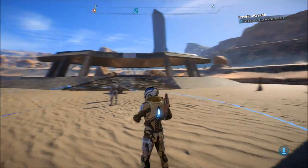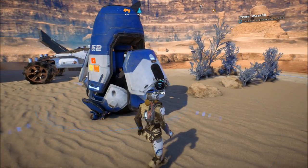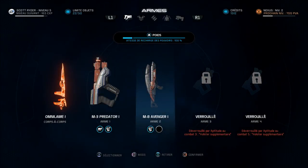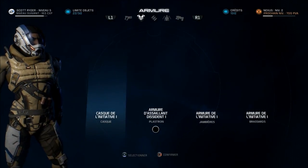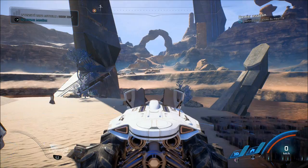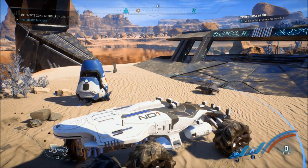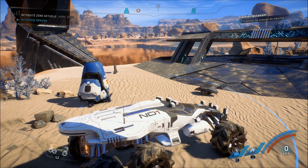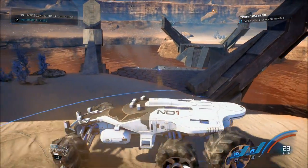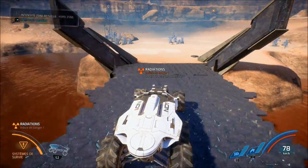Qu'est-ce qu'il est beau ! Parlons de la mission. Je dois enquêter sur un meurtre lors de mon séjour dans le Nexus — le Nexus, c'est un petit peu l'équivalent de la Citadelle. Je dois enquêter pour savoir si un individu condamné à l'exil est innocent ou pas.